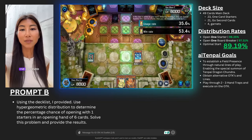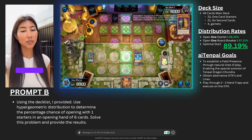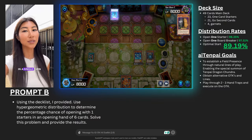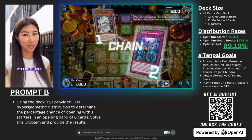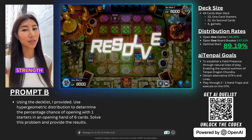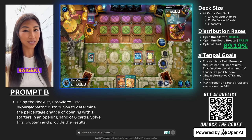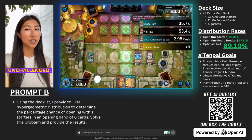Through rigorous testing, even in the face of multiple hand traps, the strategy holds firm. Playing through four hand traps to summon Chundra in a single turn is not mere chance — it's a calculated outcome. The deck's strength is further bolstered by an arsenal of Kaijus and powerful spells such as Lightning Storm and Raigeki, ensuring no obstacle remains unchallenged.